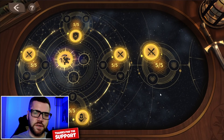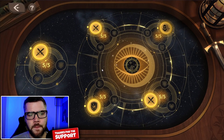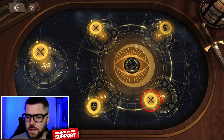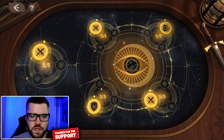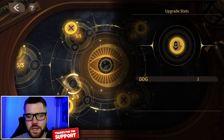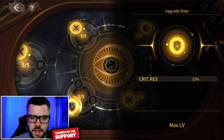Moving over to the second tier — the silver. First node, same idea, I went with attack. Up here, I went with attack. Here, dodge. Down here, attack. And finally, this last node I'll probably reset eventually and go with dodge. I think dodge will trump crit resistance. I probably clicked on crit resistance late at night and then realized I need to reset it, and figured I'd do it another time.